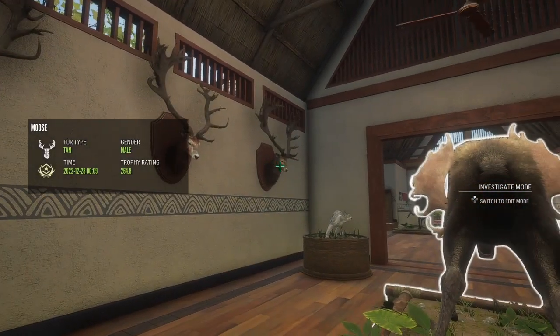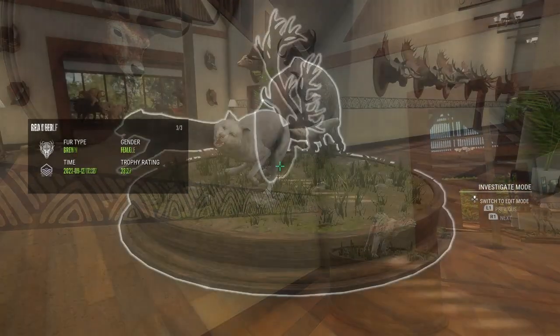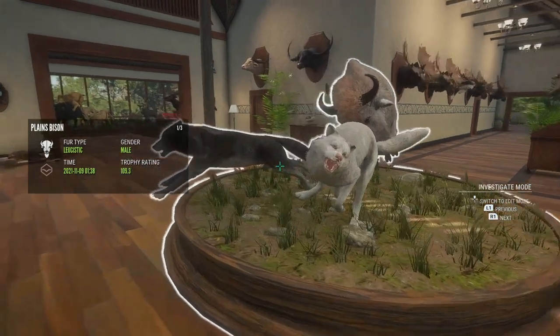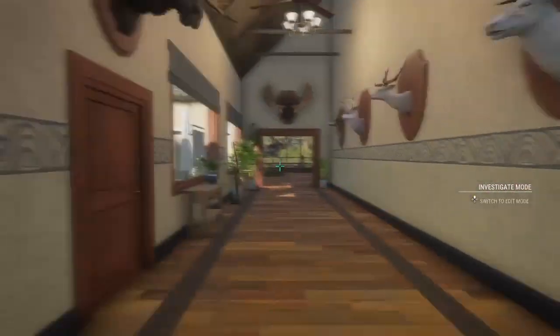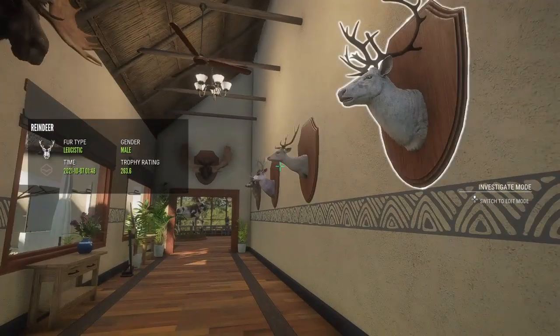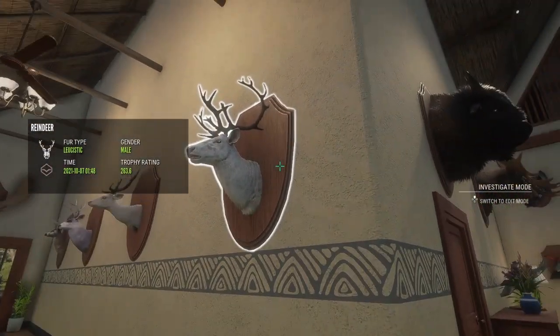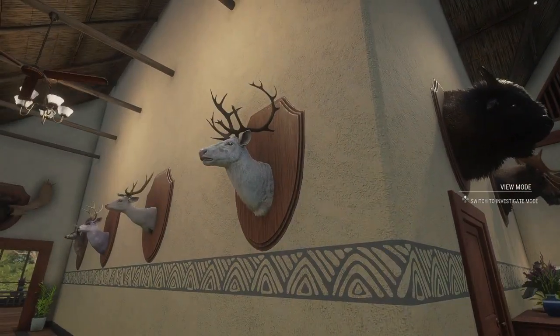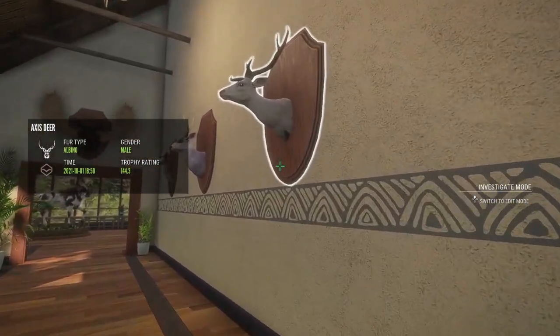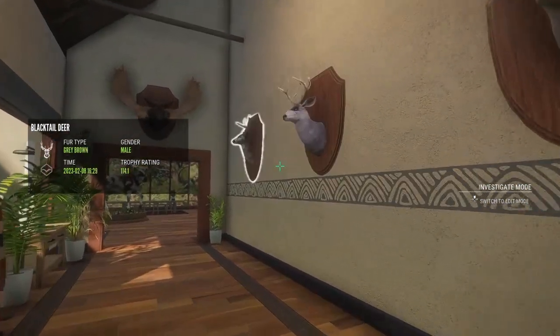And down there is just another diamond red deer. Right here I have a leucistic plains bison with an albino wolf and a common. And up here I have a diamond moose. That's a leucistic reindeer - I thought it was albino for just a second. And there is an albino axis deer; I still need a diamond in one of those.